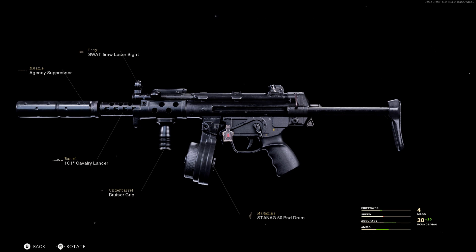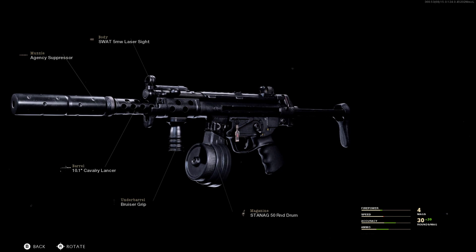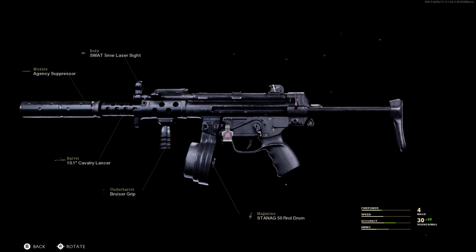On to the next variant: we got the Agency Suppressor again, the SWAT 5 Laser Sight, the 10.1 Cavalry Barrel, the Bruiser Grip, and the 50 Round Drum Mag.